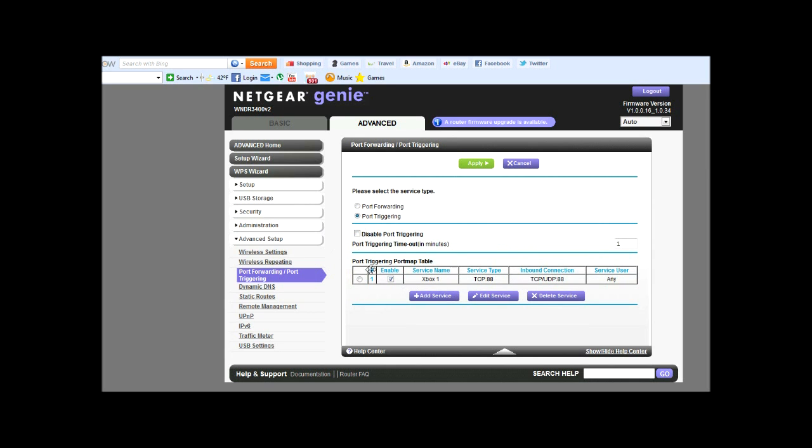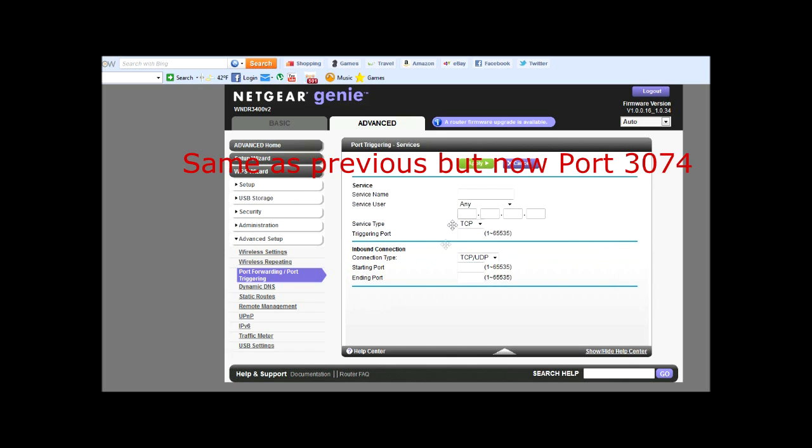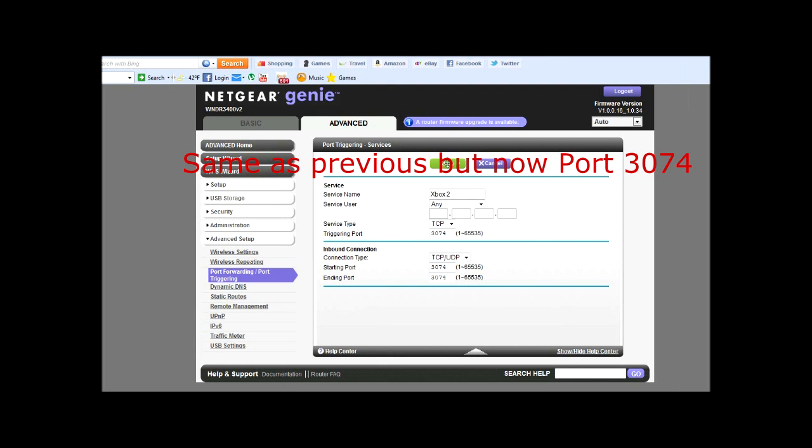For the second entry, hit Add Service again. Name it Xbox Two, or whatever you want. These are TCP/UDP, port 3074 — type 3074 for the triggering port and also for the ending port. That's what that should look like. Hit Apply.